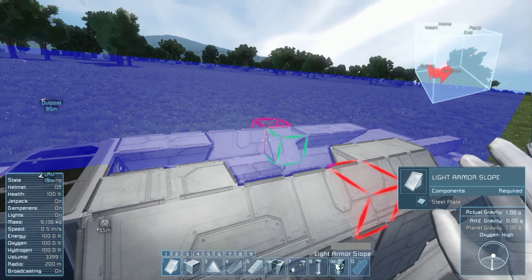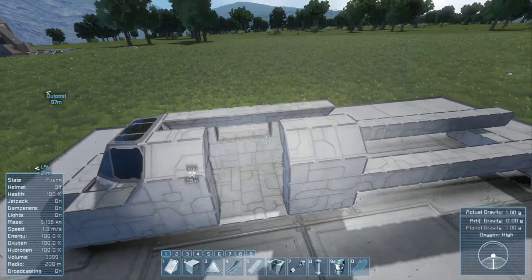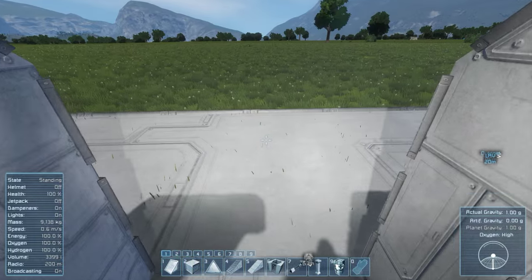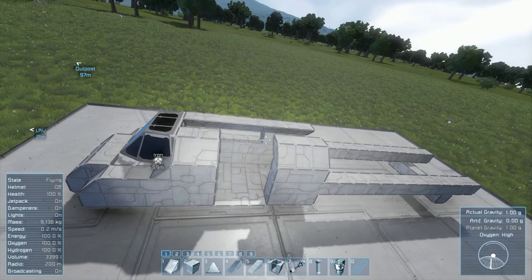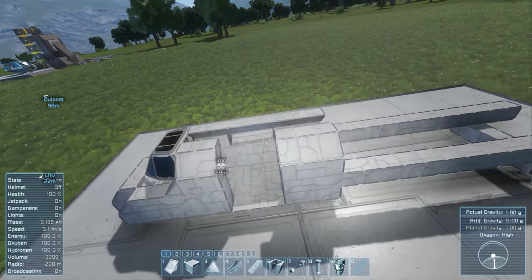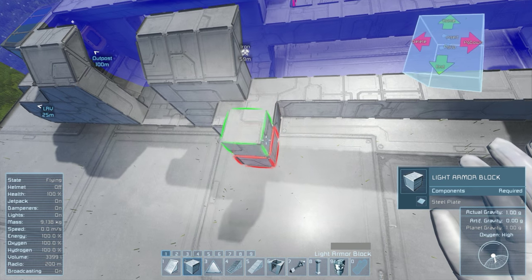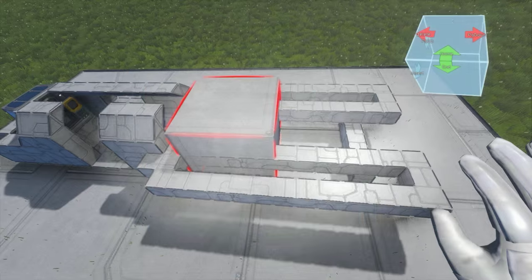Now I'm trying to build this as compact as possible, as space is key, weight is key, and all that. Let me put some storage in here that's accessible from the inside. I'm trying to think of some sort of transport vehicle that will hopefully have a lot of power to it. And what I want is for it to widen back here to fit our cargo where we want it.